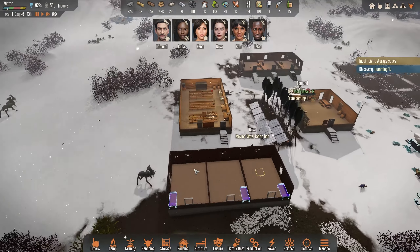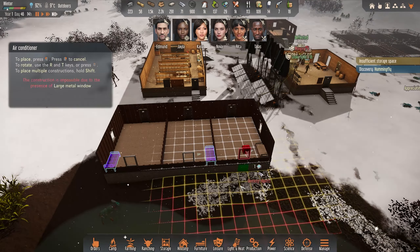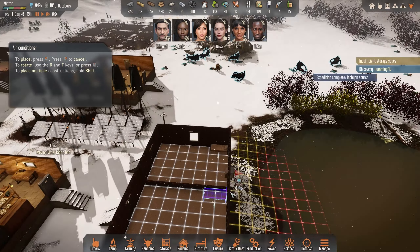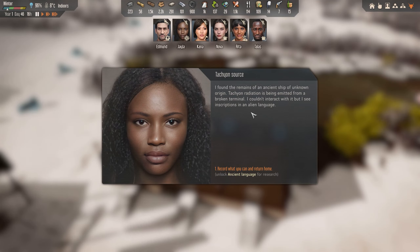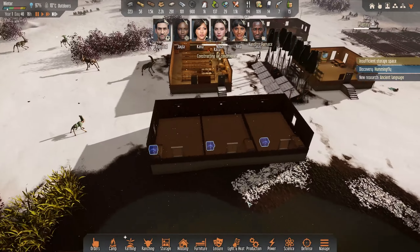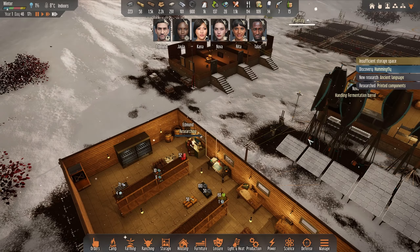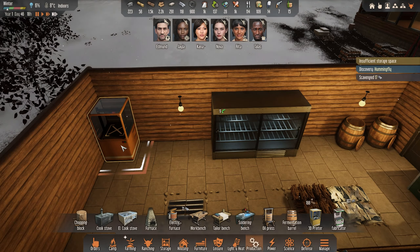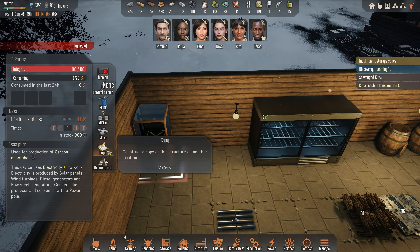One thing we need — it's not that warm in here. We have five CPU cores so I guess we can install a heater, pop it in the corner above the bed. I found the remains of an ancient ship with an ancient language for research — we'll do that eventually but don't need to now. Edmund finally printed components — now we're talking! We'll copy and build another one.